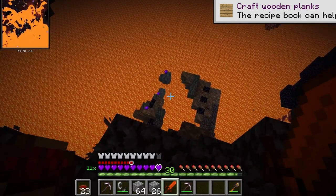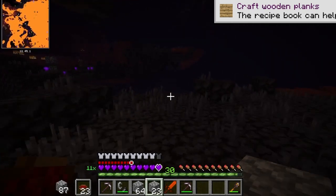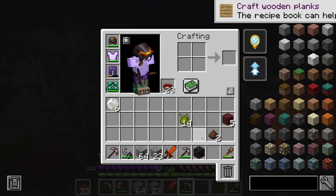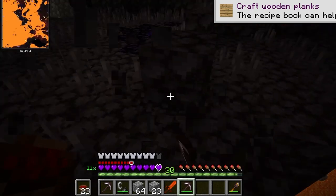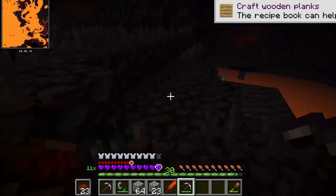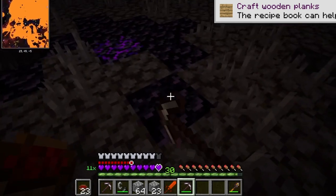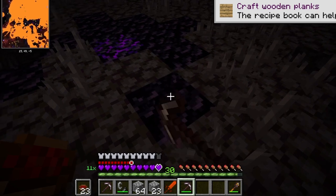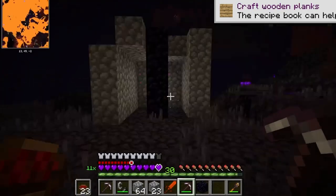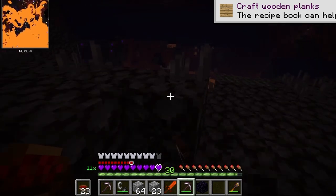Yeah, we've got to be very careful. We haven't spawned in the best place, have we? This block here is awesome - what is it? Oh, it's blackstone, like the thing from vanilla. I'll collect this, also grab that obsidian while we're at it. I've been so excited to go to the nether. Let me get like a stack of blackstone and then I'll come back for the obsidian.